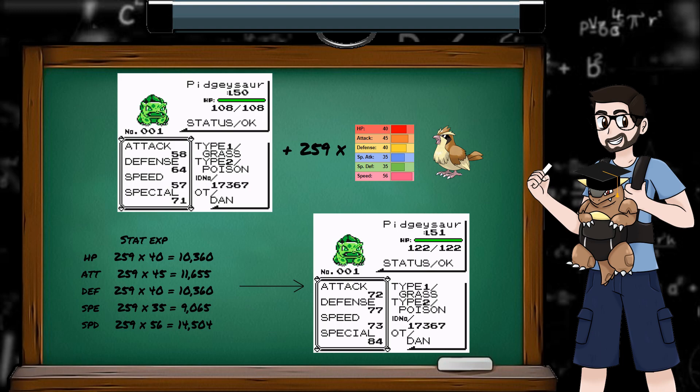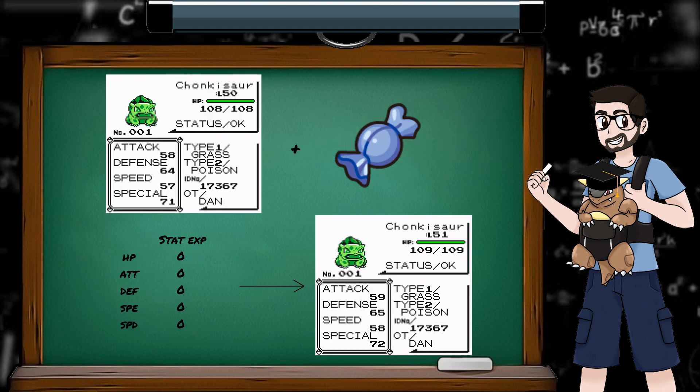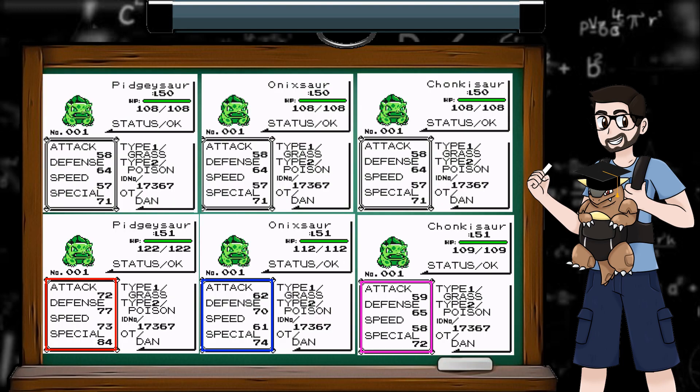Now let's fast forward until they're all level 51. Because the experience yield of low level Pidgeys is so low, Pidgeysaur ended up defeating 259 birds before leveling up, and its stat experience increased by 259 times the base stat of a Pidgey. The higher leveled Onix in Victory Road provided lots of experience, so Onyxsaur leveled up after defeating only 12 snakes, with stat experience increased by 12 times Onix's base stats. And Chunkasaur instantly grew to level 51 with the rare candy, obtaining zero stat experience. If racking up stats is your goal, slow and steady wins the race — you can cram more stat experience in between level ups by battling lower level Pokemon.